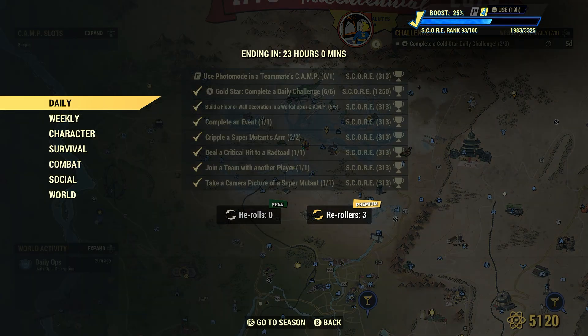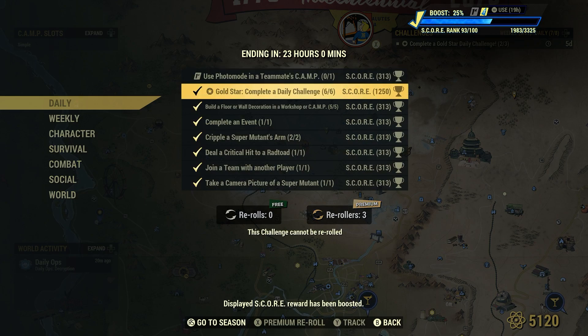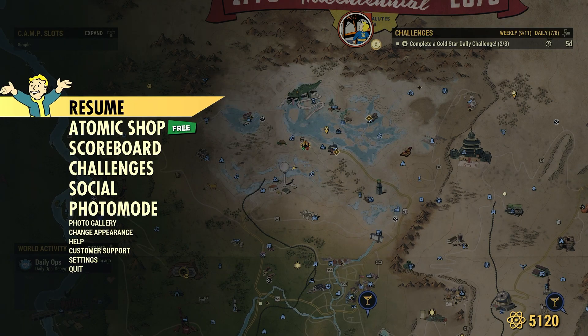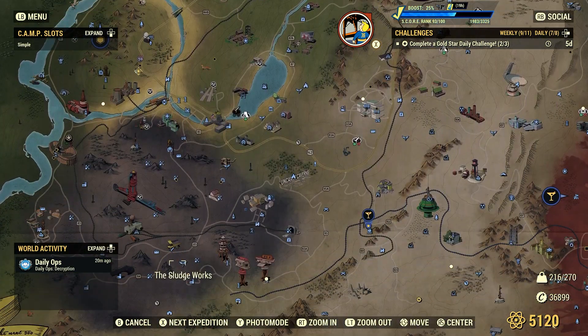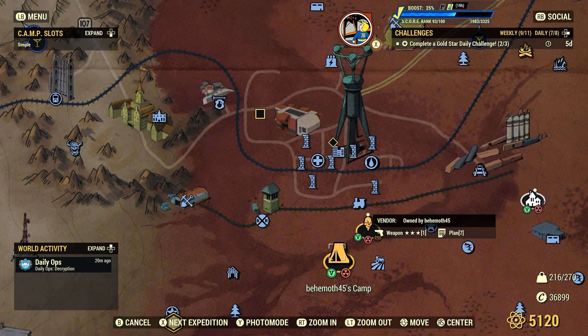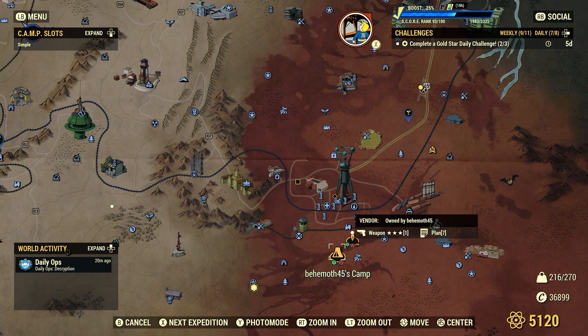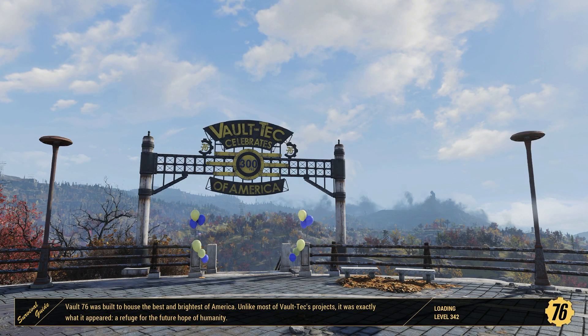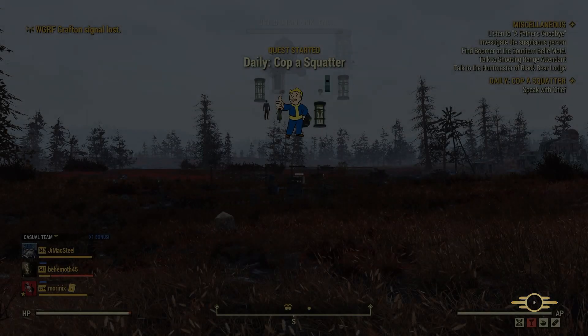Now we're going to talk about the Follow First challenge. I won't get credit for it here, but I have many videos showing me getting credit for it. You have to use photo mode at a teammate's camp. You first must join a team like we just did, then go to one of your teammates' camps. Your teammates' camps will show up on the map in gold/yellow color — just like yours. One of the best reasons to join a team is the free fast travel. This camp is at the other end of the map, and we fast traveled there for free — didn't have to pay any caps. That's one of the great aspects of joining a team.